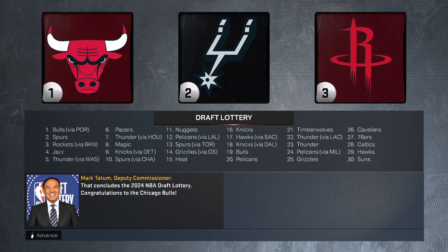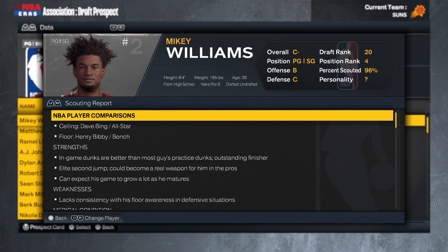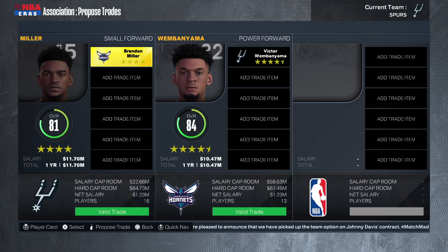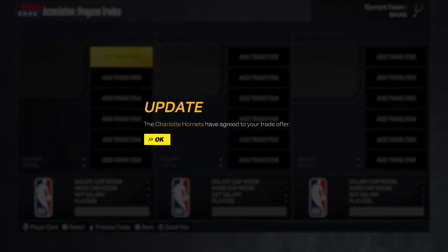We have pick number 30 in the draft. I'm going with Mikey Williams — social media sensation out of Memphis, super athletic young guard, 20 years old. Also, I can't forget — I'm trading Victor Wembanyama to the Spurs for whoever they drafted with the first overall pick, to keep things realistic. Done deal.